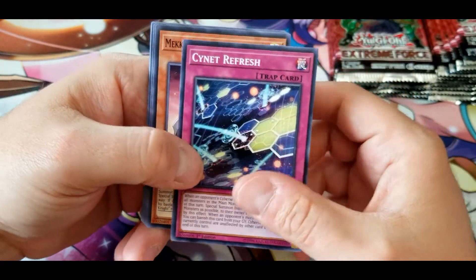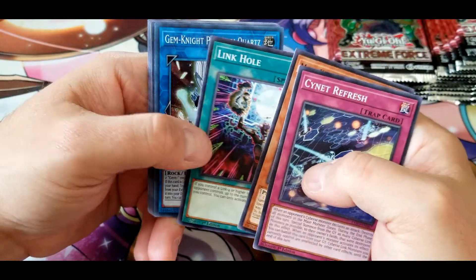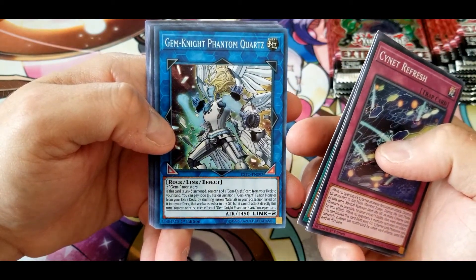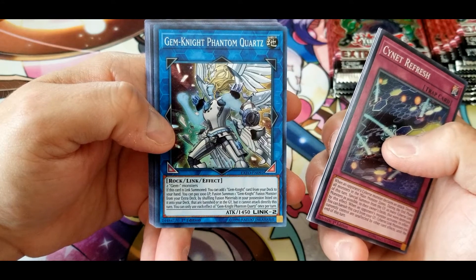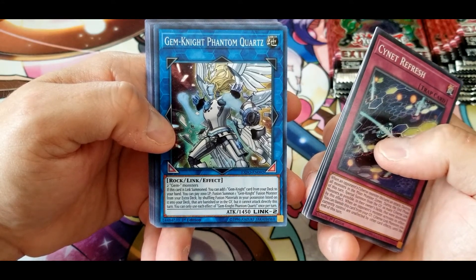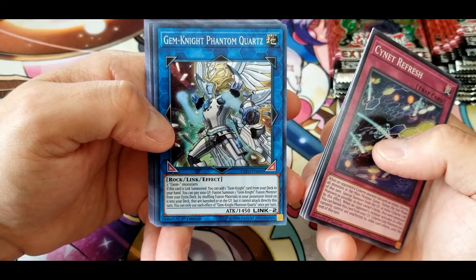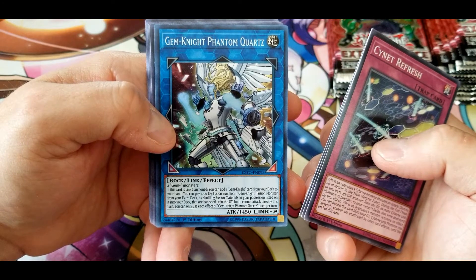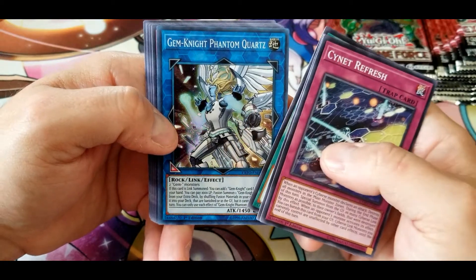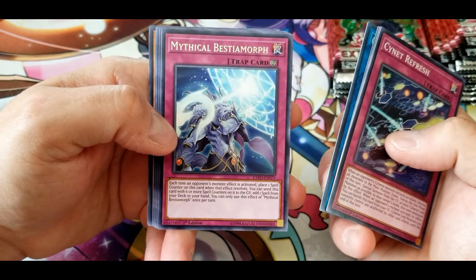Another Orange Sunset, another Link Hole. We have Gem-Knight Phantom Quartz: if this card is link summoned, you can add one Gem-Knight card from your deck to your hand. You can pay 1000 life points to fusion summon one Gem-Knight fusion monster from your extra deck by shuffling the listed fusion materials that are banished or in the graveyard back into your deck, but it cannot attack directly this turn. Quite a nice one.